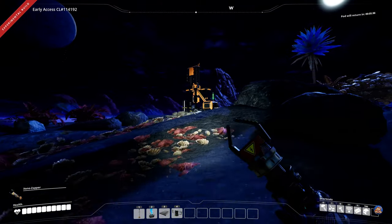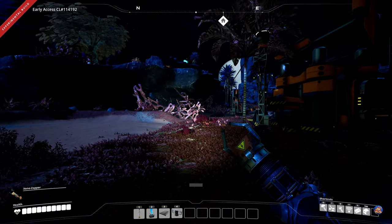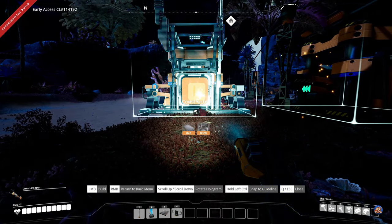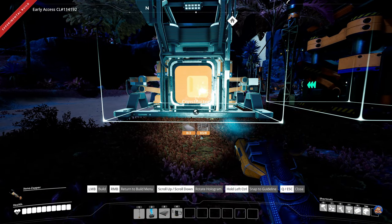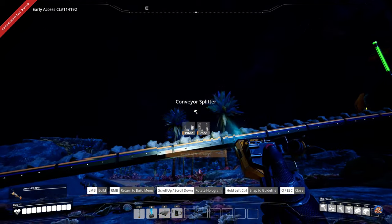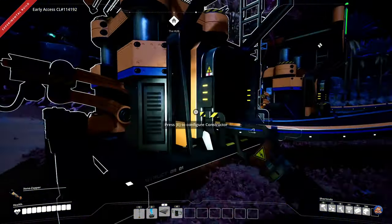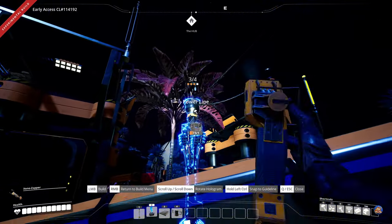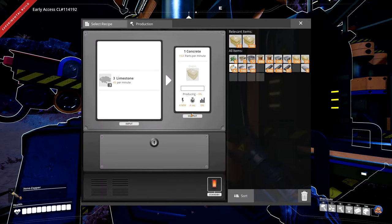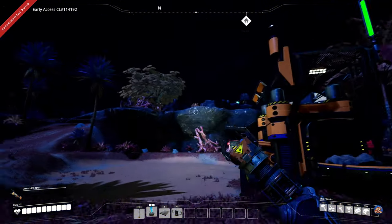Do expect me to stumble and make mistakes, because I honestly don't remember all the things. We need a splitter and another belt — set this to concrete. I don't think we're going to build more of them; I think it's more useful to just overclock these two. So I think we're good with two concrete constructors out here. We could also build a temporary storage container for concrete. Can I put a merger directly on that? Yes I can.